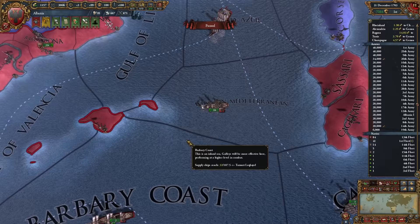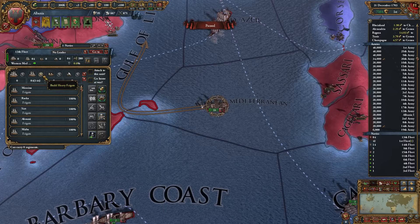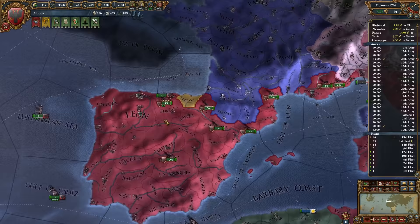We have room for how many ships? Like 80? Let's just queue up 80 ships right here until we run out of money. It's not gonna work because that's apparently too difficult to code properly.